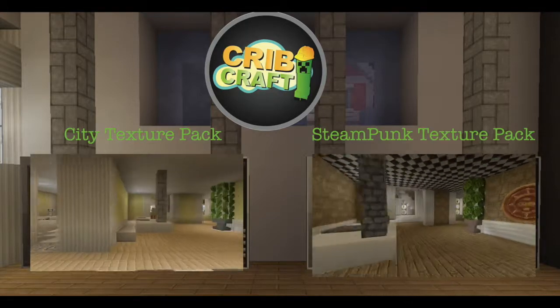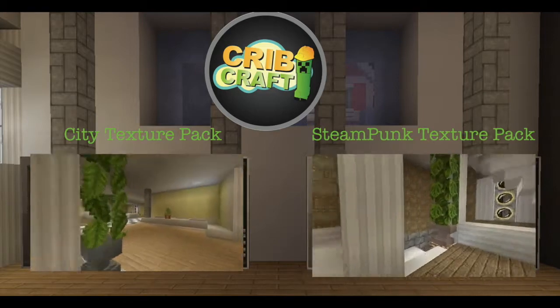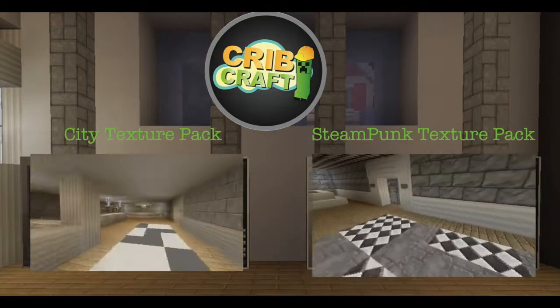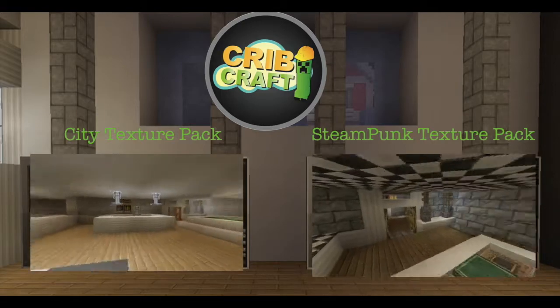The kitchen looks absolutely horrendous because of the light gray, but you could build something totally right for this texture pack. The stairs in quartz look really good. As we go downstairs, you can't look into the wine cellar in the steampunk, but on the city texture pack you can, so I kind of like that.